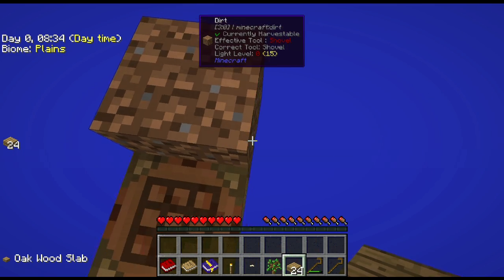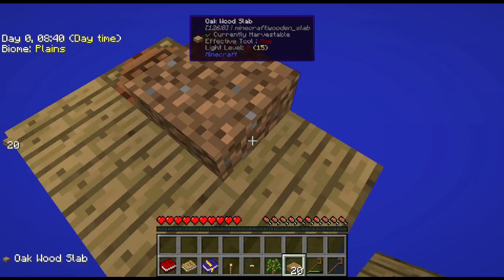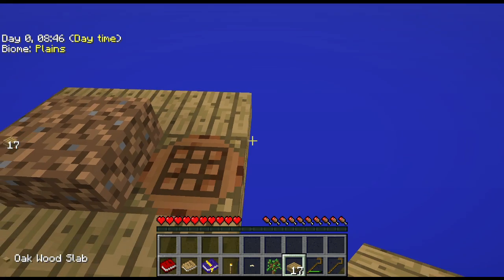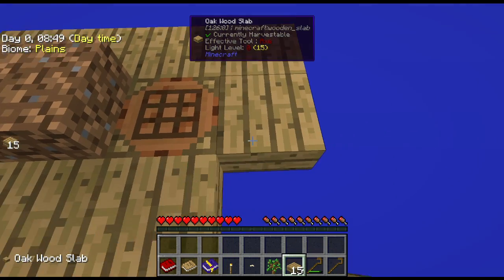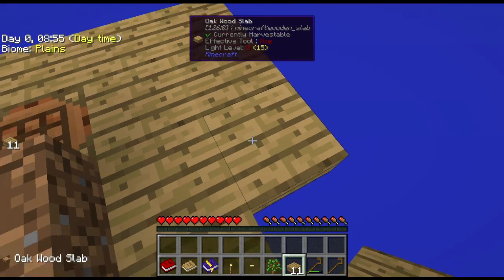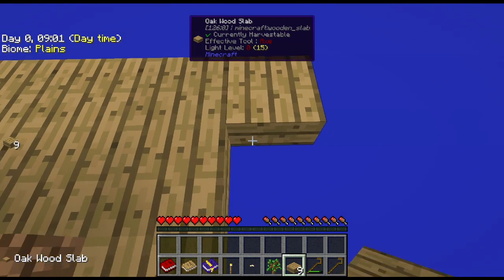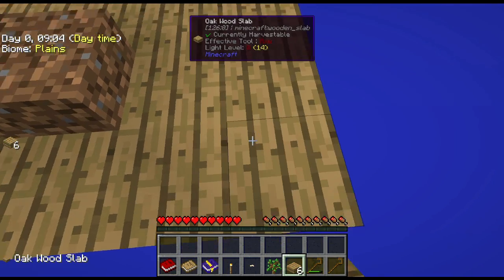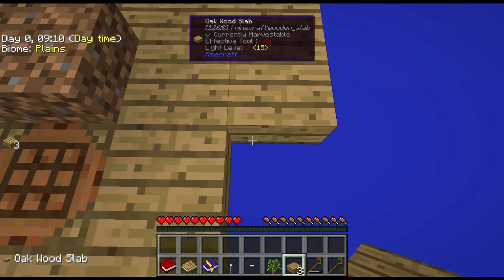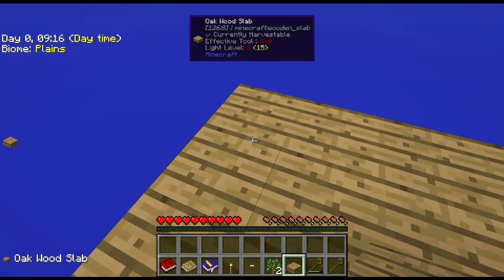I'm going to try to save as many of these leaves as possible. We're using half slabs because we're in the middle of absolute nowhere and I don't want stuff spawning on us and getting knocked off into the void. As long as you do the bottom half slab, mobs don't spawn - that's why I'm doing half slabs on the bottom. I'm sure a lot of you guys already know this, but it gives me something to talk about while doing this fairly mundane part of skyblock.